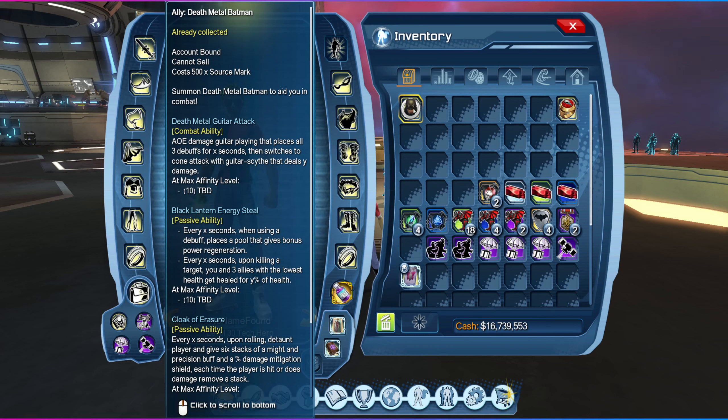Dead Metal Batman has one active combat ability and two passives, like every other legendary ally. The first one is called the Dead Metal Guitar Attack — it's the active combat ability when you place him in the first slot. It deals AOE damage and plays all three debuffs for X seconds, then switches to a cone attack with the guitar that builds up damage. This ally specifically refers to a power set used as a troll — a second role — so powers like Light, Gadgets, Quantum, Mental, and so on, because you benefit from your debuffs.